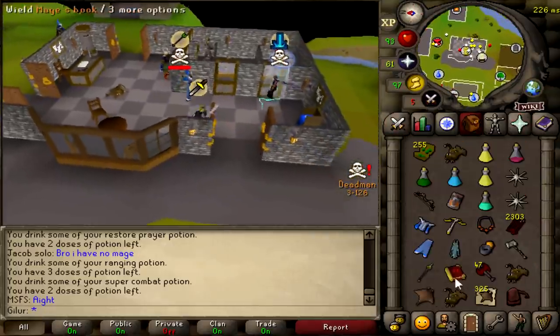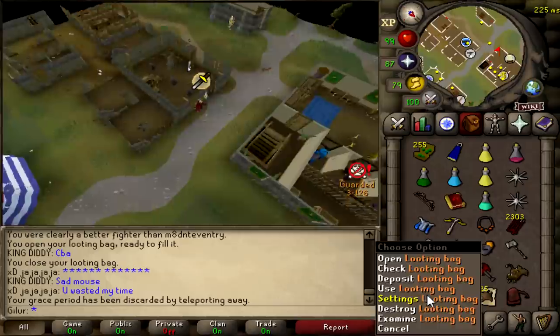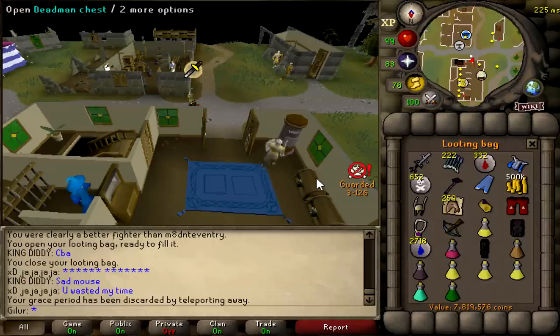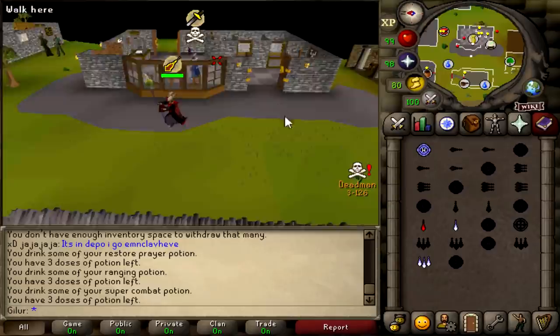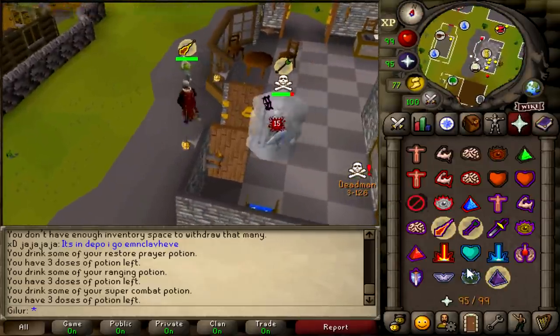I killed him - managed to get him with the AGS for the ZGS loot, and that's another kill. ZGS and a bunch of other stuff. Let's see what's in this key as well - one mil, I'm happy with that. When I was doing these fights I was actually risking my ancestral and my armadillo in the bank, so I was giving these guys a lot of risk and that's why they were down to do it with me.